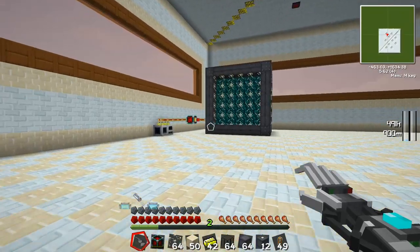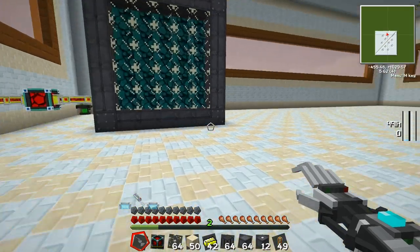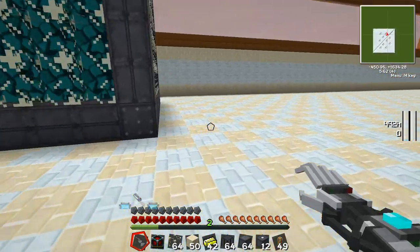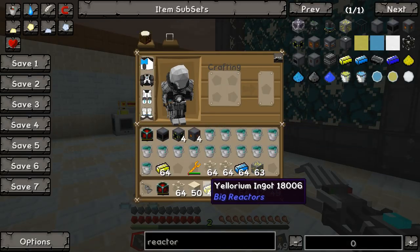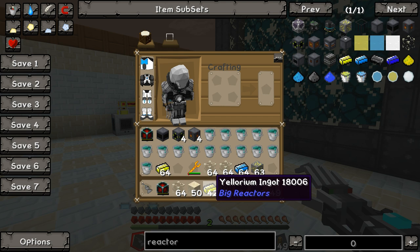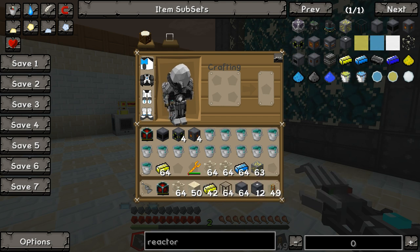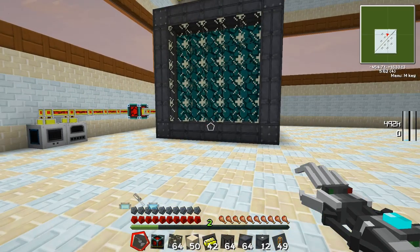We're going to show you how Big Reactors work. I've got my first one built here — this one is a 7x7 — and today I'm going to build a duplicate 7x7 right next to it. The reason is that the yellorium ingots that power the reactors produce cyanite ingot waste, and that waste can be used to power a second reactor.